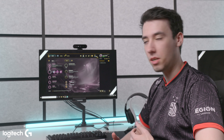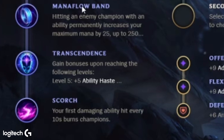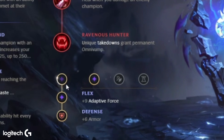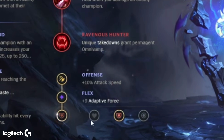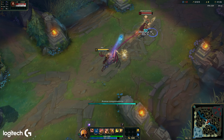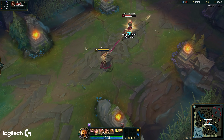The two Azir rune pages that are most common are: Comet, Mana Flowband, Transcendence, and Scorch for the main page — when you really want to win lane, snowball the early game, and you're in a pretty hard matchup. On the secondary page, you normally take Domination and go for Taste of Blood and Ravenous Hunter. On the bottom runes, you go Attack Speed, and depending on whether you play against AD or AP champions, you take Armor or Magic Resistance. It's a very strong page for the early game, maximizing Scorch and Comet for punishing the enemy laner.